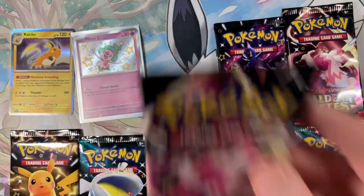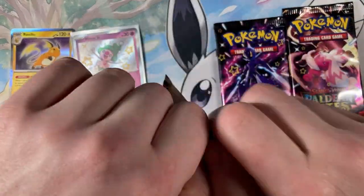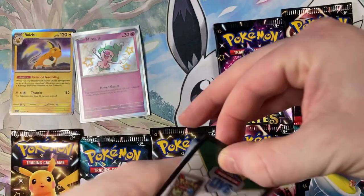Okay, we're back - I found some sleeves. I literally had to run around my entire room to try and find them, so we're using the Venusaur ones. We got Mime Jr.'s shiny - I'm happy with that. It definitely beats the Raichu from the first pack. Tinkerton pack next - I need to start breezing through these because it's already been nine minutes. Next pack!